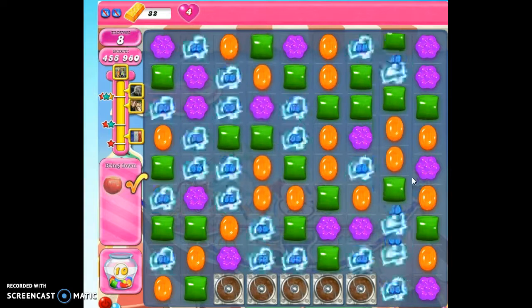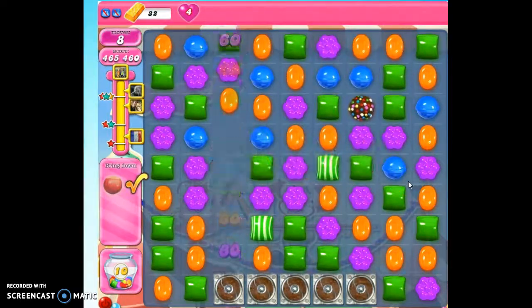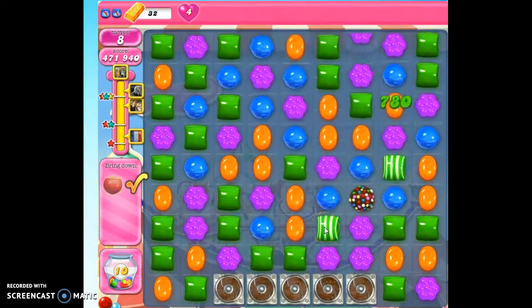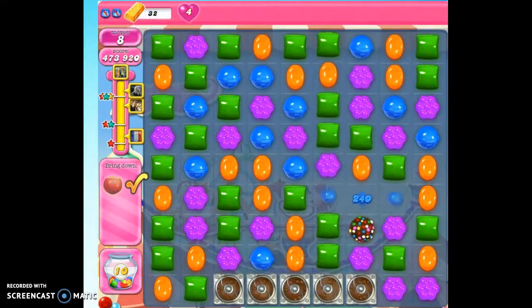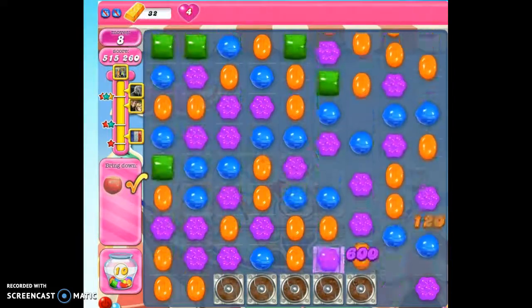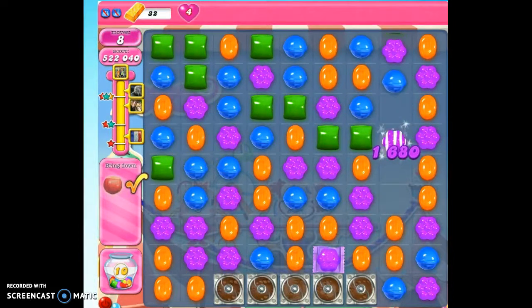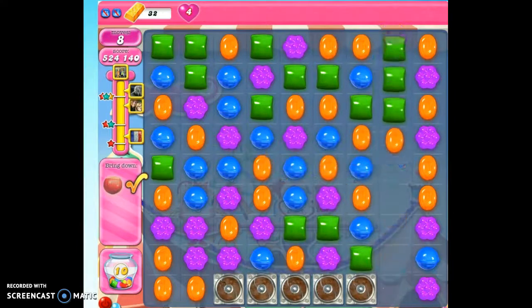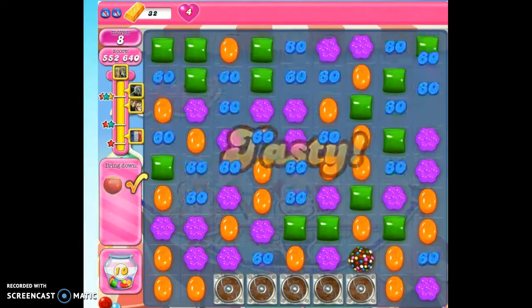We're going to keep going with the points here because this level has to get rid of all of the special candies before it can end. Then it's got to give us credit for all of the unused moves. And it's going to keep cascading. The bad part about that is it takes a little bit of time, and it doesn't give us any additional sugar drops for all of that effort because we've already collected one sugar drop for this turn.